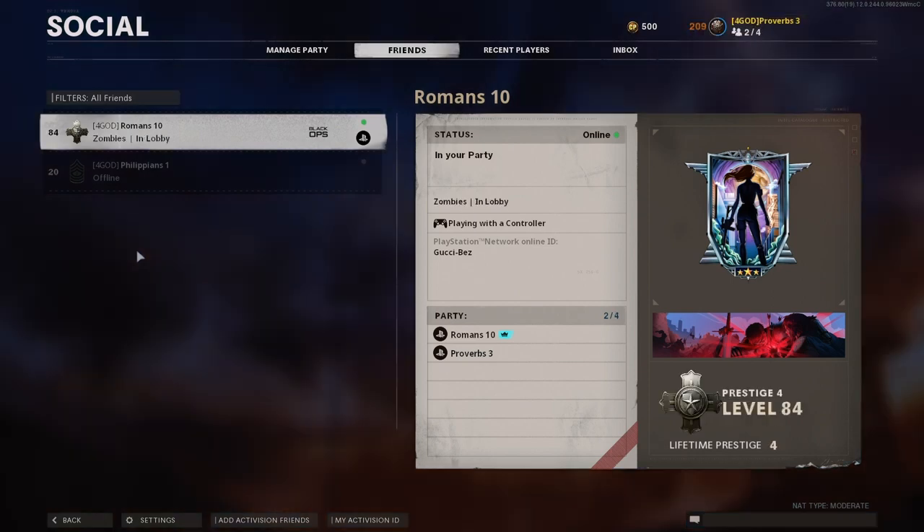Once in Zombies, your friend will need to select Private, go over to Onslaught, and select Onslaught Containment.